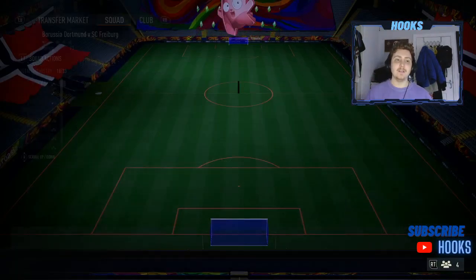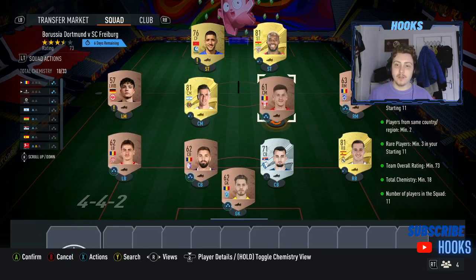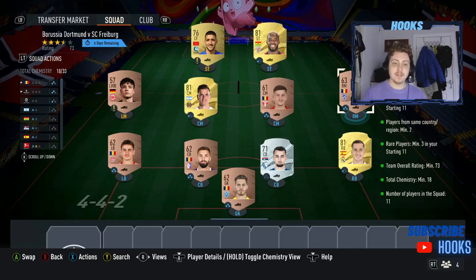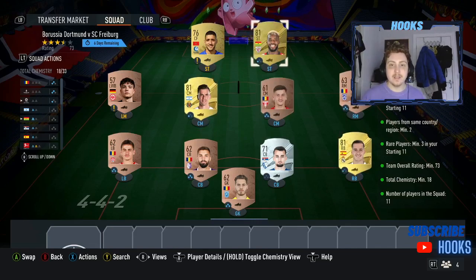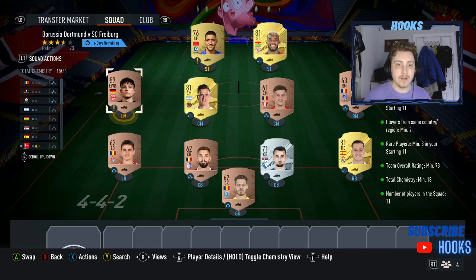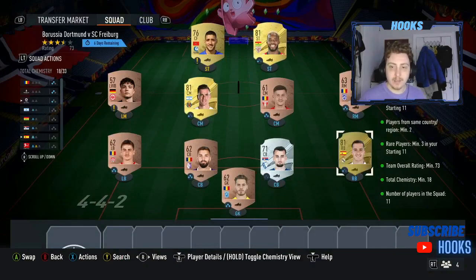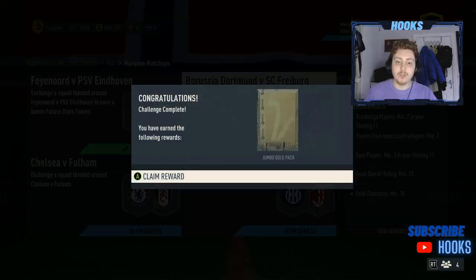Okay and this is the second SBC, Borussia Dortmund vs Freiburg. Again another super similar way of completing this SBC. I've got 5 Romanians all costing 200 coins and they all get 3 stars each, so that is 15 chem and I just need 3 extra chem — I've gone for Lucas Vazquez, Lo Celso and Inaki Williams there. I have an extra gold in Tissu Dali to bring the rating up. My Bundesliga players: I bought Schroeder for 300 and I already have Masurvic in the club untradeable. That is a great way to get the extra 3 chem points by having the 3 Liga players in there — brings the rating up, nice and cheap. Needed the 3 rares and I had the 4th, and that is for a Jumbo Gold pack.